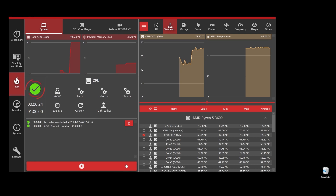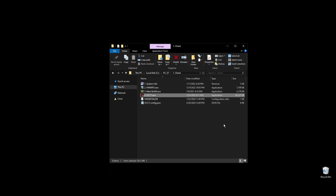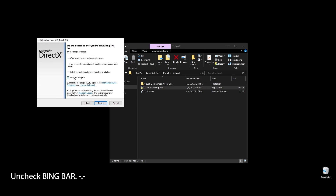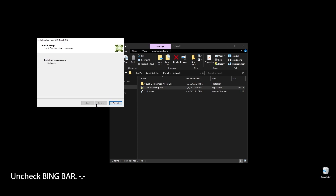Once you are done with the test, it's time to go ahead and install some basic stuff like DirectX and C++ redistributables. All games and apps, including Nosgoth, use these. Even if you already have them installed on your PC, it's a good practice to reinstall them to get the latest updates and fix any corrupted files.